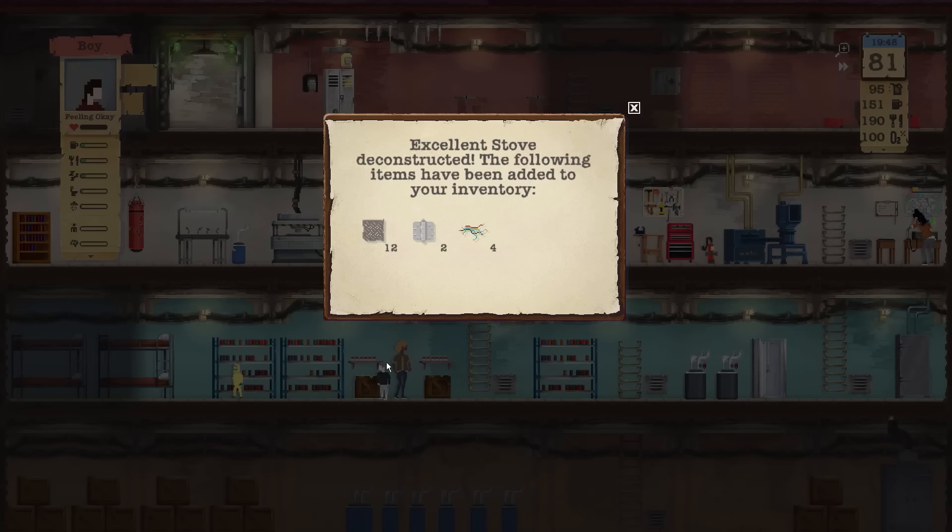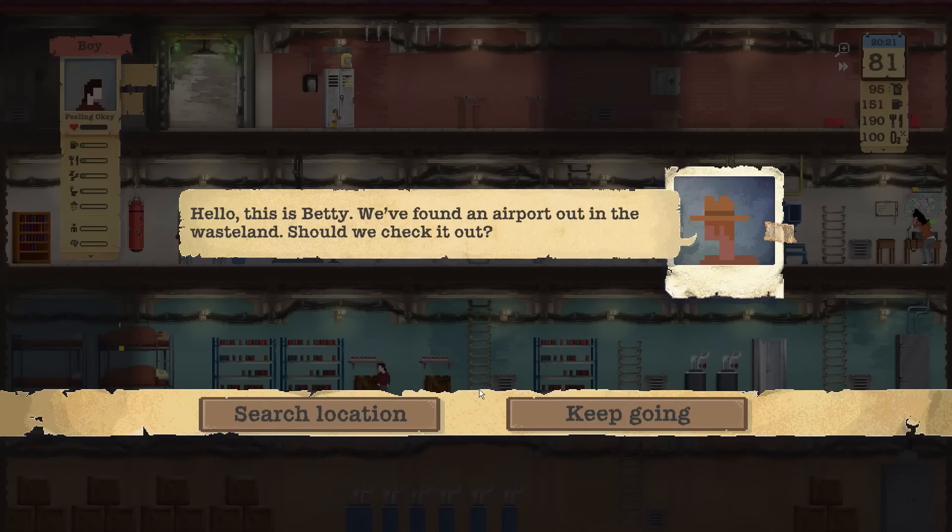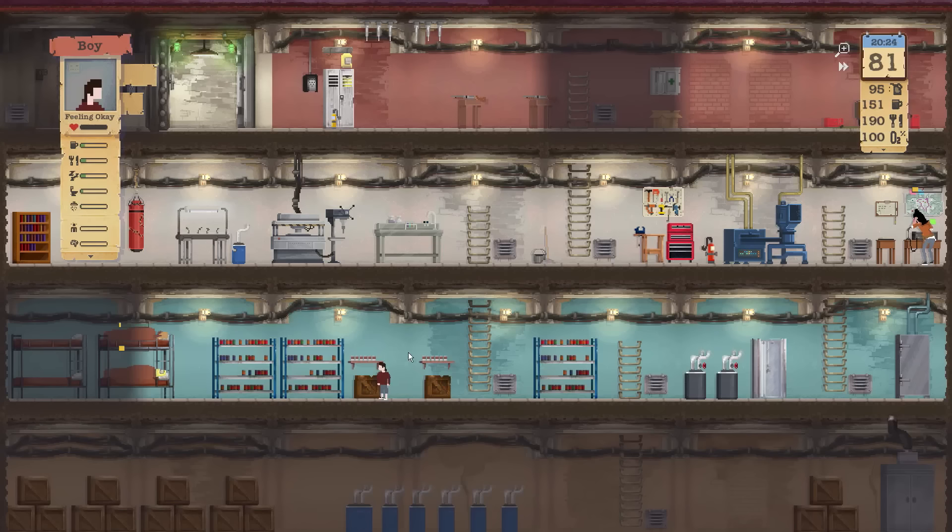Did I hit deconstruct instead of eat? I think I did. That's a terrible idea — you guys kind of need that to eat. Was that me? Did I really do that? I thought I had her eat food. I'm sorry — I just had a complete brain fart. The worst thing about that is I'm pretty sure we lost items because she doesn't have the trait that gives you all your items back when you deconstruct something. So that's pretty bad — I think we just lost some items because I'm an idiot.